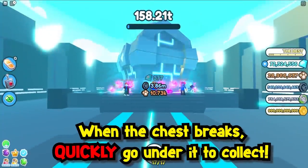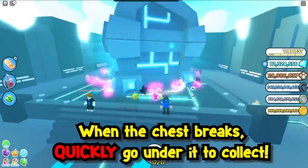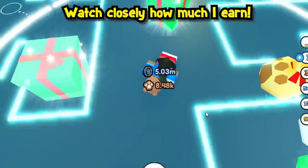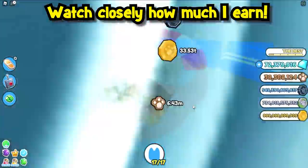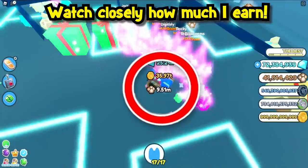Once the chest has been broken, quickly go under the chest to collect the Festive Loot Bags and Festive Loot Boxes for the boost. Remember, the more pets you have equipped, the more damage you can do and the quicker you can destroy this chest.